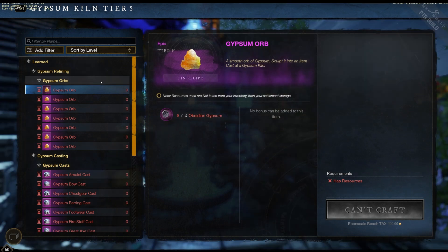First and foremost, you have Obsidian Gypsum. You will get that by defeating level 60-plus open-world named bosses, typically found in elite landmarks. You can get this once a day. The best way to do this is just do your elite chest runs. You'll get boss kills, and they will drop Obsidian Gypsum.